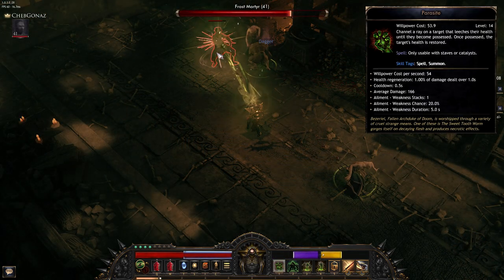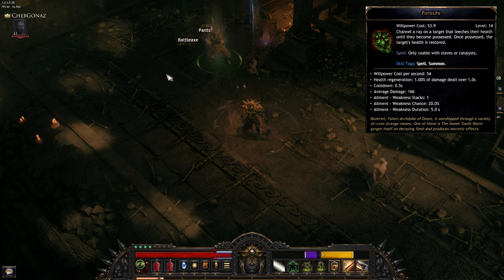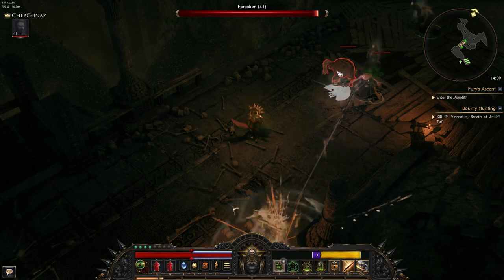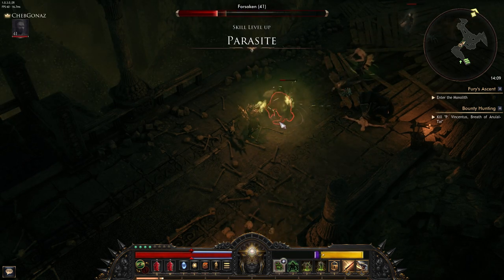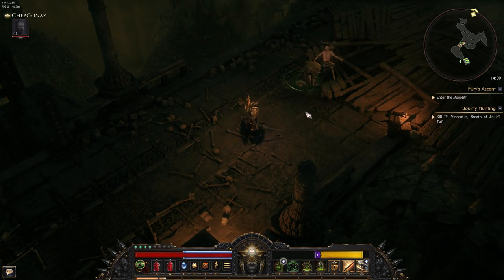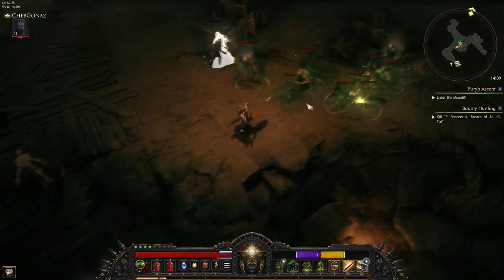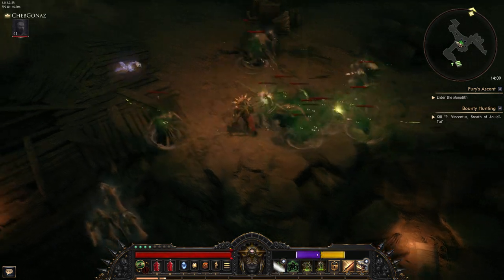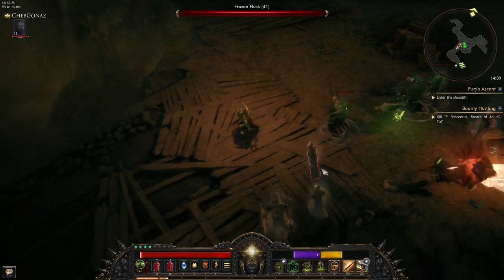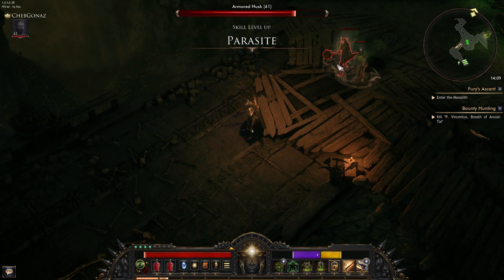Parasite is a damage-over-time spell that raises the enemy under your control if it dies while you're channeling it. The number of parasites you can have seems to be dependent on the strength of the hosts — you can parasite many weaker enemies and have a swarm, or choose one very strong enemy. Of all the minion spells this is the one I chose not to make use of. It's a cool spell but I found myself becoming too much of a sitting duck, forced to stand still channeling it until the enemy died, and all for quite a weak minion.